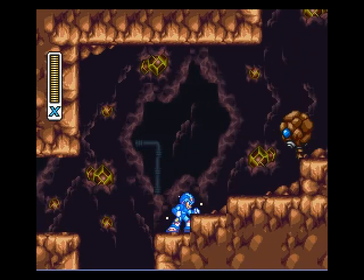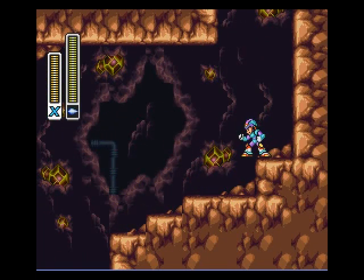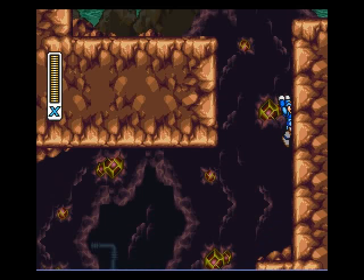I really hate those blocking things. They just get on my nerves so much. I'll show you Neon Tiger's thing real quick — it's this right here. Since it's not the guy's weakness, it's basically just a rapid shot thing. It's kind of cool to use.